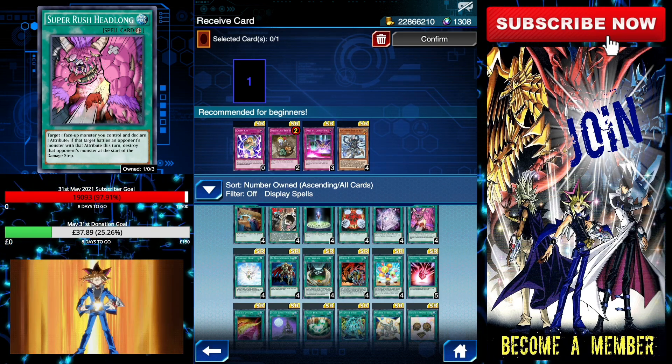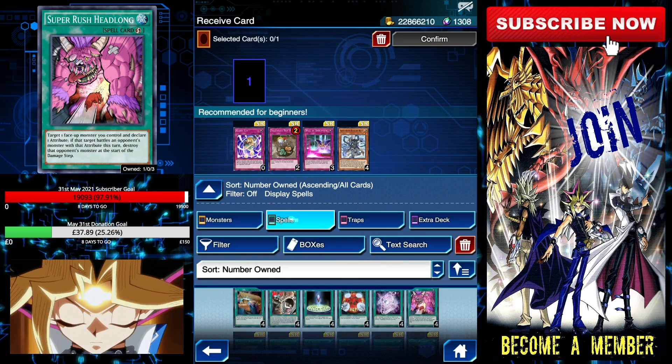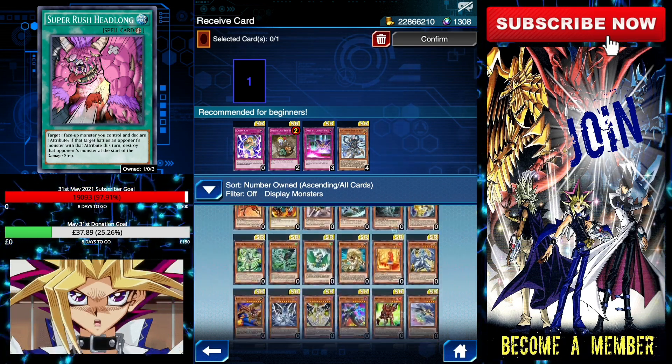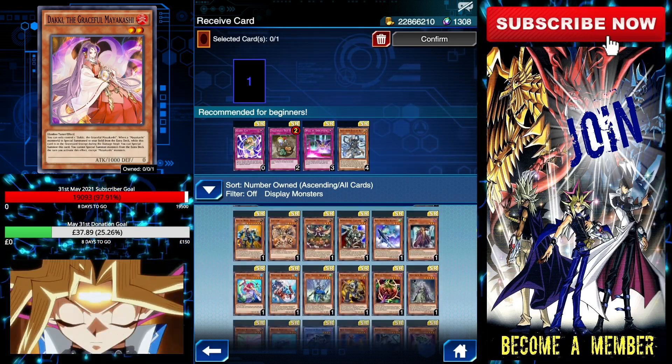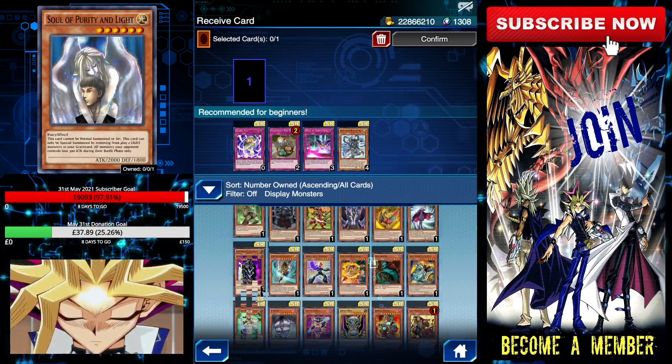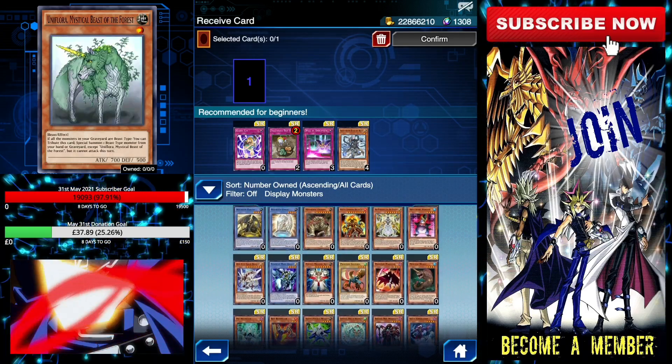With SR monsters, I would only go for them if I have all of my staple spells and traps. Most times you'll only go for monsters if you're trying to complete a certain deck — in my case for example, I may go for a Tri-Mid card or maybe a Blue-Eyes staple card.